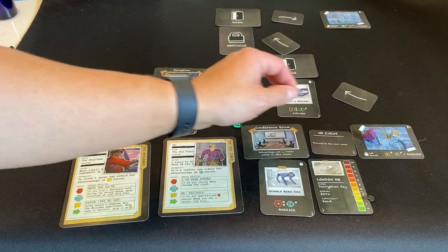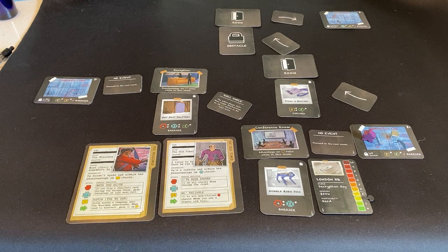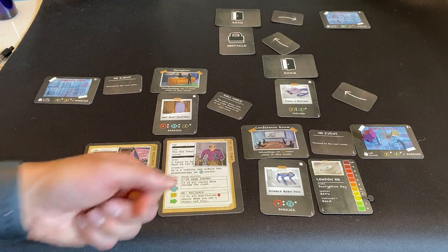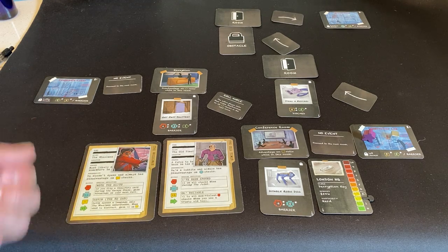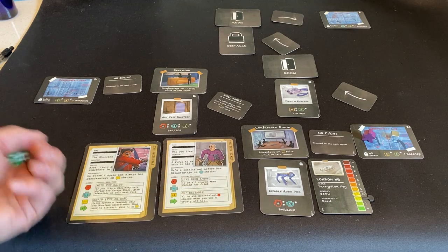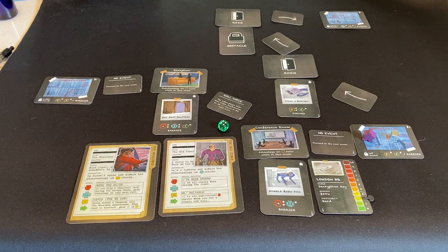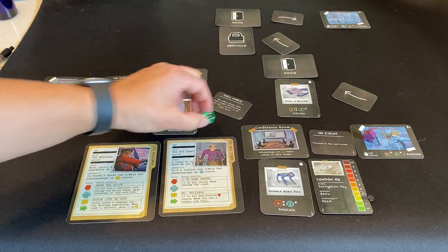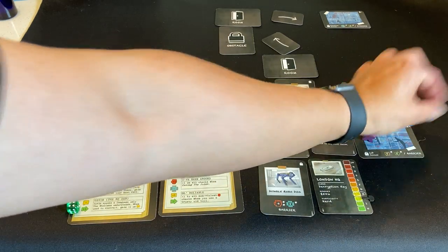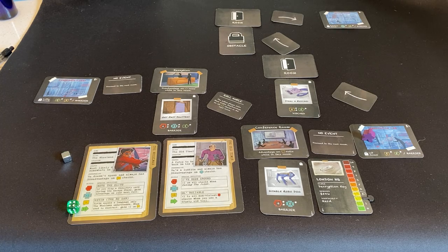At that moment while the old timer is talking, I'm going to have the wheelman try to slip in. The old timer is distracting the group while the wheelman tries to melt behind the crowd and take the decryption key. I got a four plus one — that's a five. We successfully take the score. I remove it and put it over here, and now we can move on.